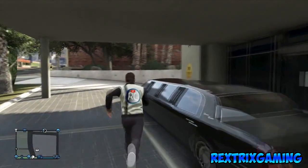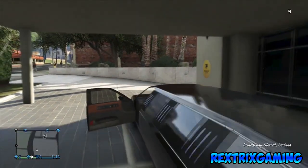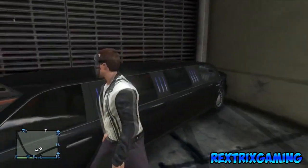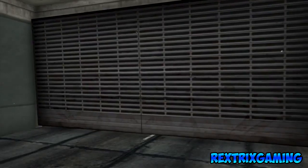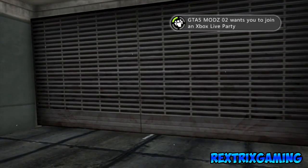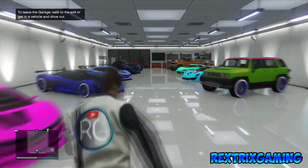Once you've done that, call a Pegasus and have them deliver the Stretch or any other Pegasus vehicle you want to use for this glitch. Bring the car back to your apartment and park it horizontally against the garage. This will block your garage and make your game think the garage is frozen. Then go back into your garage and get back into the Z-Type, because that's the only car that works.